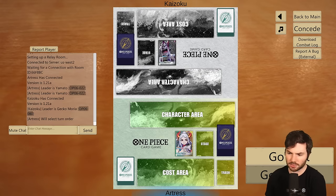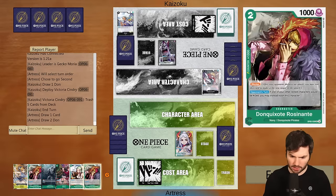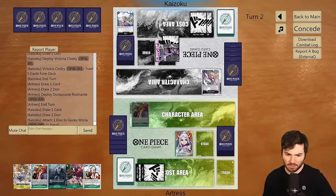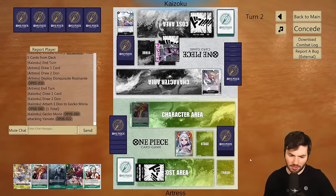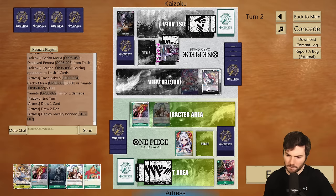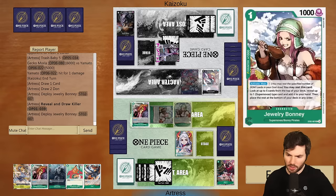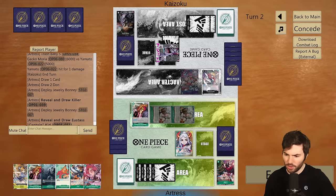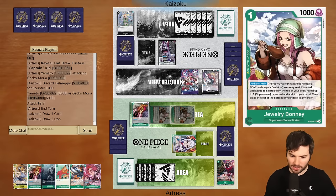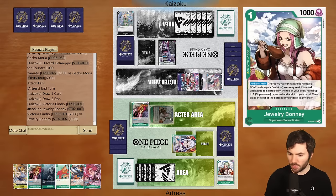I think we'll go second, even though I really want to go first against Gekko Moria. We'll keep this hand because we have a Bonnie. I'm going to throw down the Rosinante blocker to begin with. Out of my hand, I probably don't care about having the Baby 5. I think getting rid of Baby 5 is fine. Another Bonnie search — we'll attack into these bodies, and the following turn we'll have a Killer and a Rosinante. That's fine — we're fine letting these go.